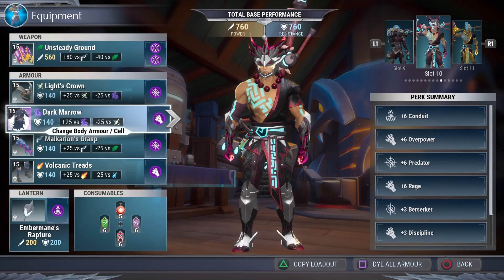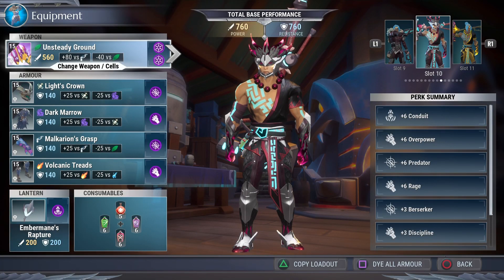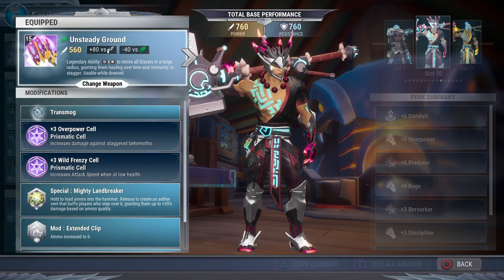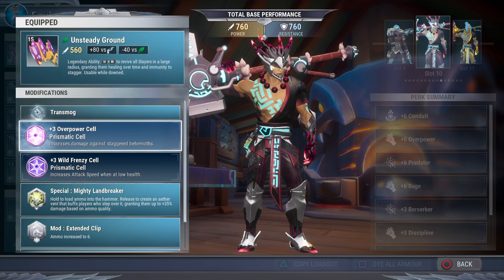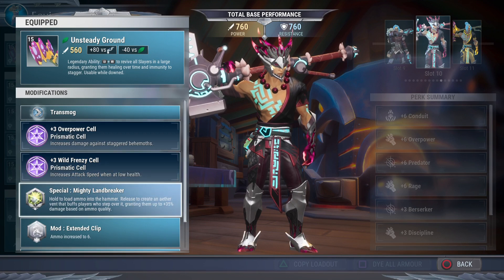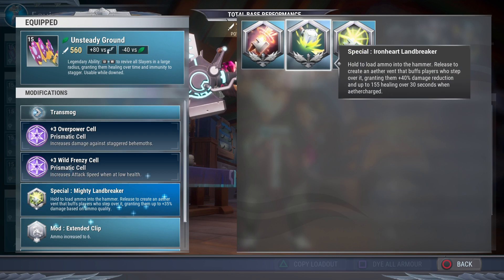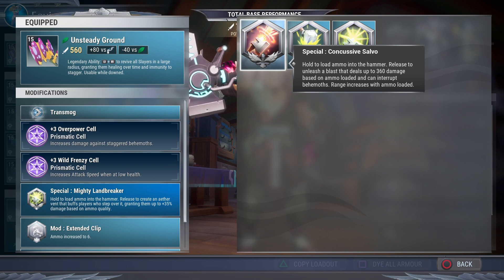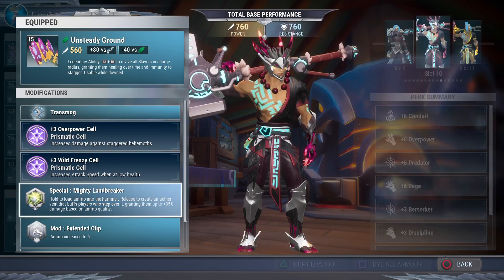What is up gamers, Hands at you with another build today. This time we're rocking the Unsteady Ground, which is Agorist's hammer, and man this is a really awesome hammer. I'm really loving it, especially because we bonded to Skarnes. You're going to throw an Overpower cell and a Wild Frenzy cell in there. For the special, I would suggest using Mighty Landbreaker for a little bit more damage, but if you prefer to help out your team, definitely try out Iron Heart Linebreaker or Concussive Salvo if you want to be able to interrupt more easily.